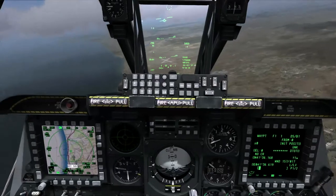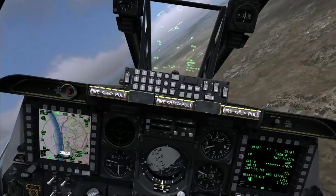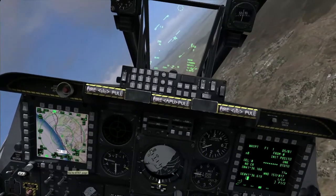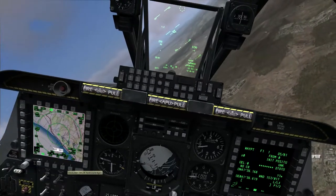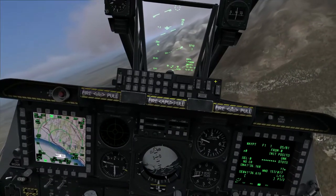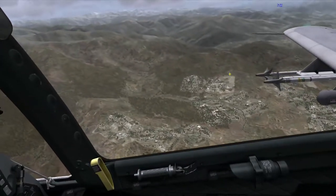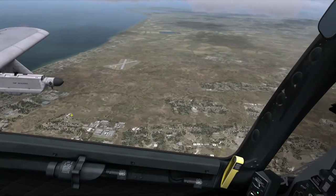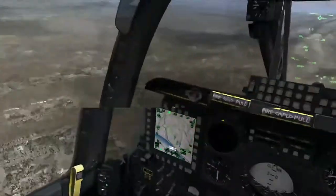I'm going to show you a bit of the scenery — the scenery is fantastic. Because it's a small area they've really put a lot of effort into making it nice, and there are a lot of neat effects. For example, you can see the wind — there's smoke blowing from right to left. When we come in to land from the sea, which we are, we can expect a right crosswind.